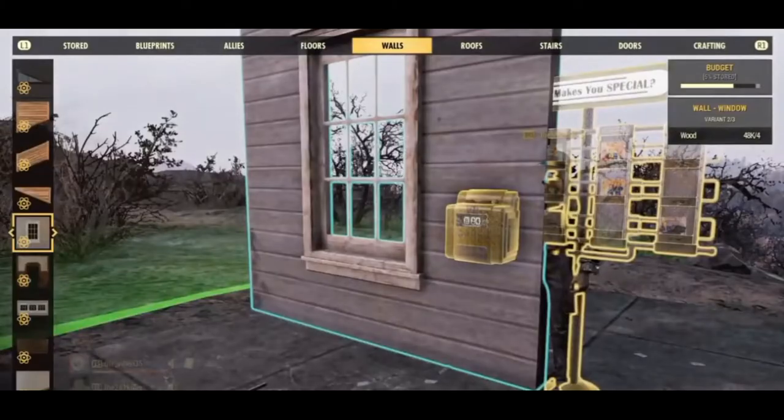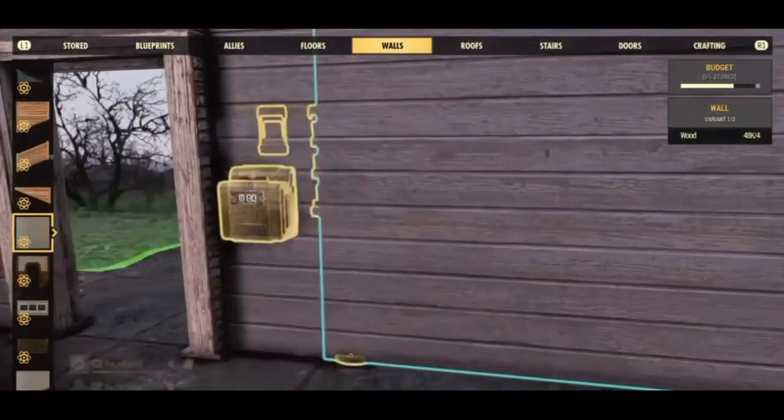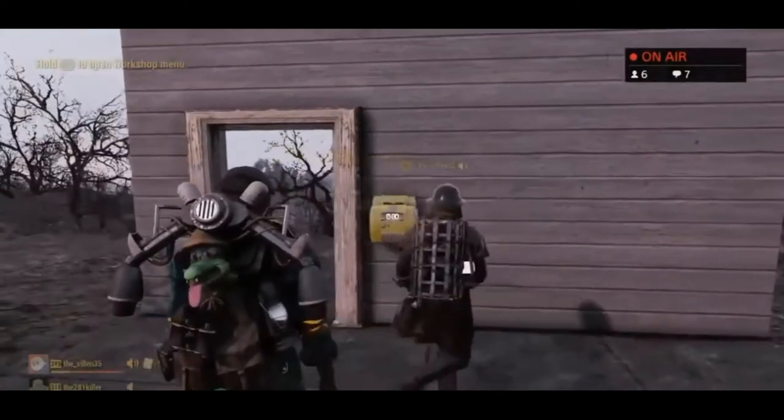This is pretty easy, guys. Build back the door frame — it's a pretty simple one here. You could use a window, but we'll go ahead and put a wall down. You see what's coming here. We're going to go ahead and repair. Let's go down to the back side here.